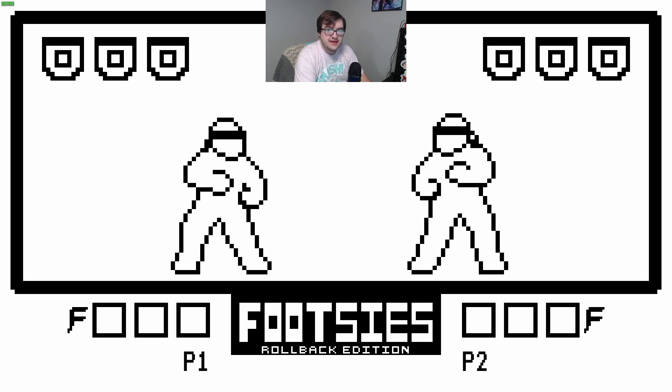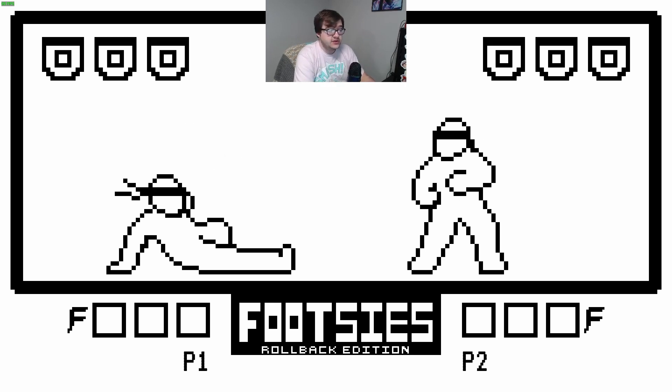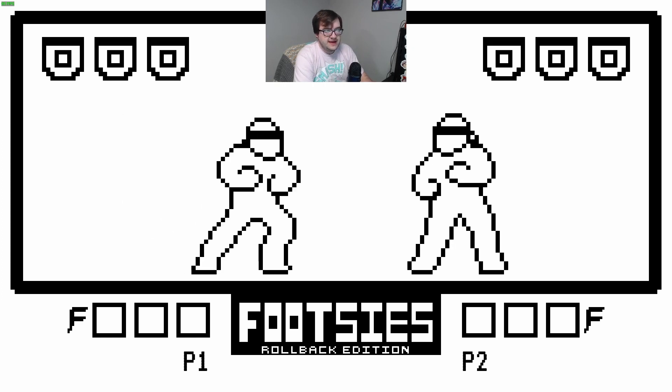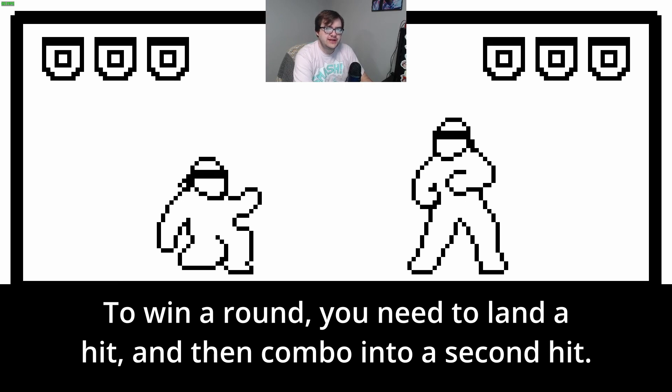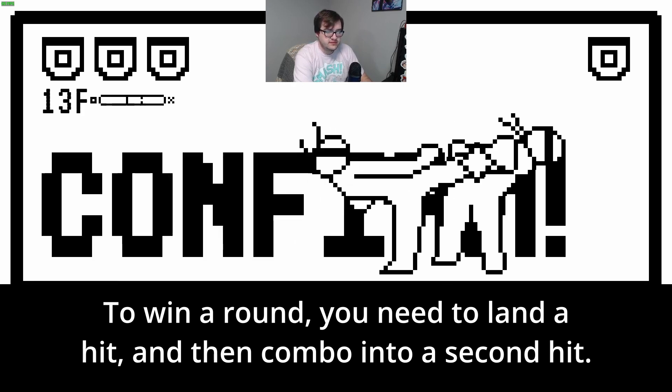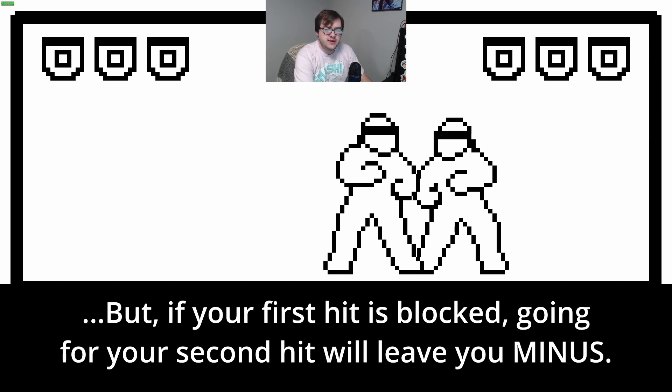First of all, Footsies only has one attack button. If you stand still and hold attack, you get this long kick, and if you're moving in either direction, you get this little knee. If your first hit actually lands, you need to be able to press the button again to do your second hit and win, like this. But if the person blocks it, you don't want to press that second attack because then you'll be wide open to get hit yourself, like this.